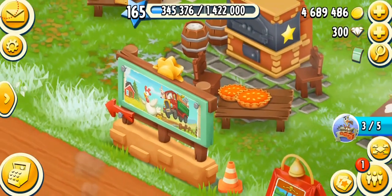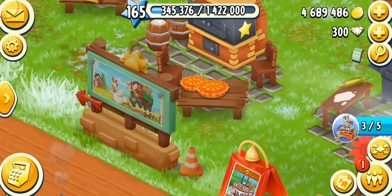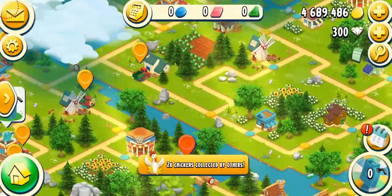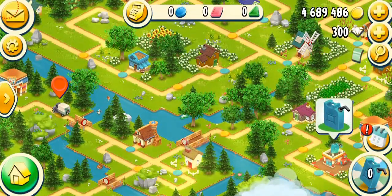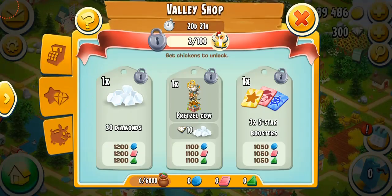So we come over here to the valley board. You can see the poster has been refreshed. We can see there's a chicken and there is a truck, and that means it's a Chicken Valley, which I hate.